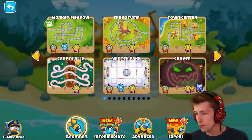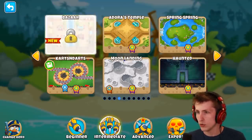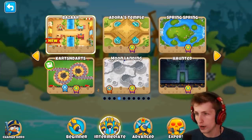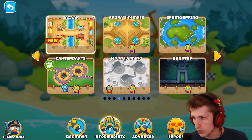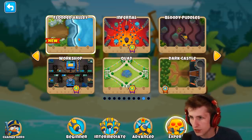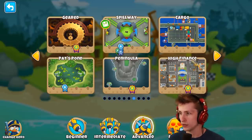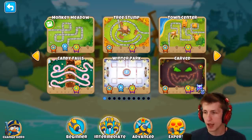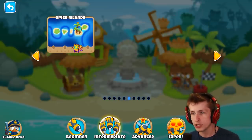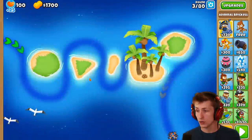Apparently there are also two new maps. There's a new expert map called Flooded Valley, and then a new one called Bazaar. Both of these maps look so cool. Let's try the intermediate one — Bazaar. I want to do a water-based map to try out the new character, so let's do Spice Islands and use our new hero there.